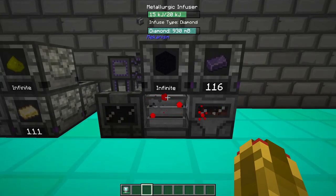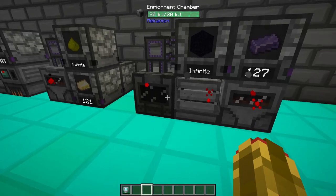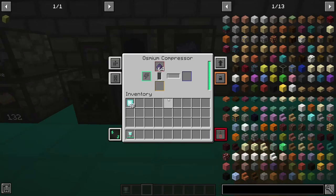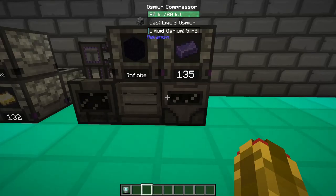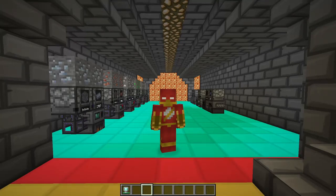Obsidian ingots are the most complicated. You will require a metallurgic infuser, an osmium compressor, and an enrichment chamber. Step 1: get dust by using an enrichment chamber with obsidian. Then infuse that obsidian dust with enriched diamond, regular diamond dust, or diamond. Then take that refined obsidian and put it into an osmium compressor, and that will give you obsidian ingots.